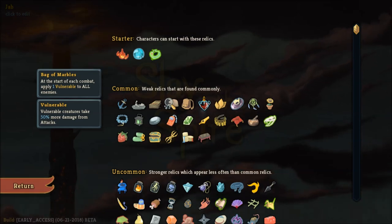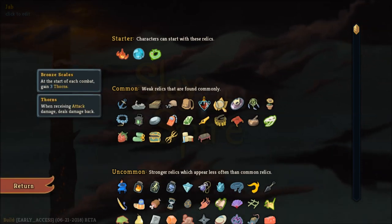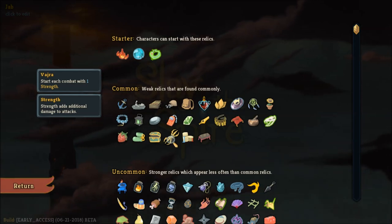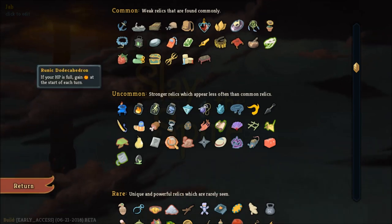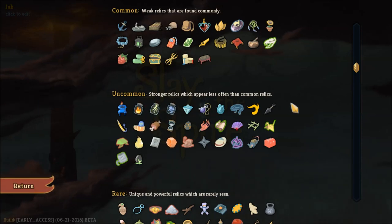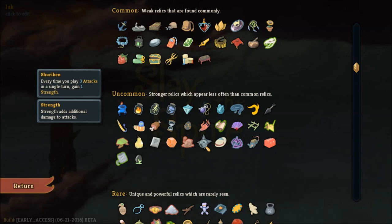Vulnerable with Bag of Marbles can be okay. If you're going for a block-based build, Bronze Scales — which adds thorns — is a good one. Vajira here just adds one point of strength, and strength is always great. If you're going to be making use of specific cards such as Double Tap, Juggernaut, and others, you may want to guarantee them at the start of your hand — that's what the bottled cards are used for. Kunai and Shuriken play well with strategies around using a lot of low-cost cards, as they can be a great ramping effect.